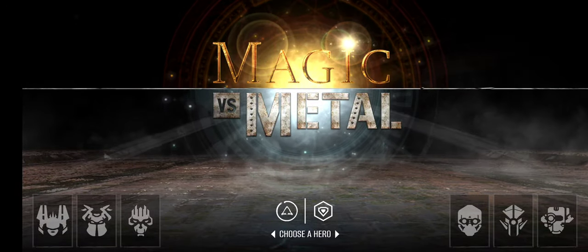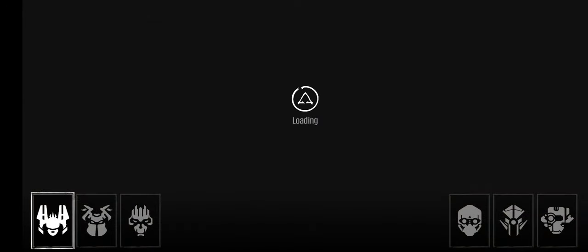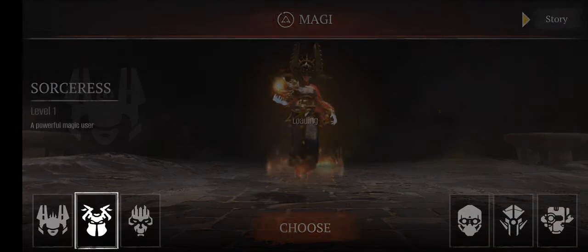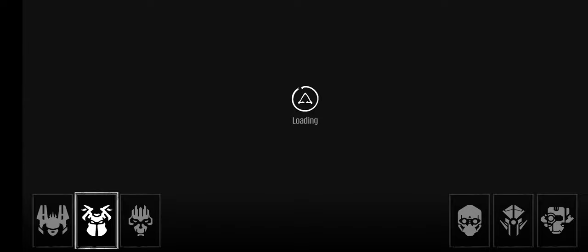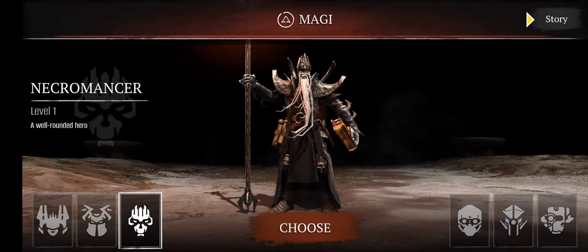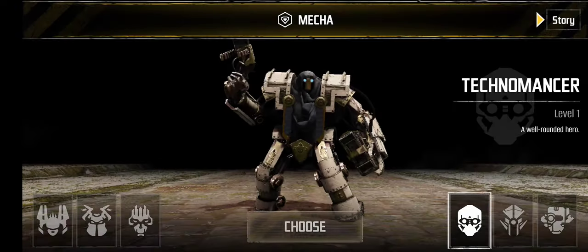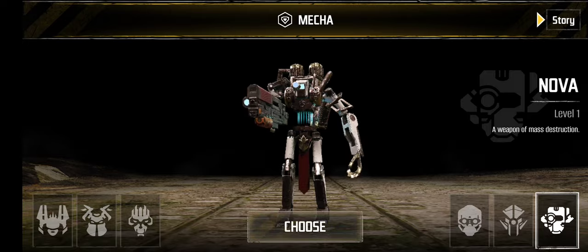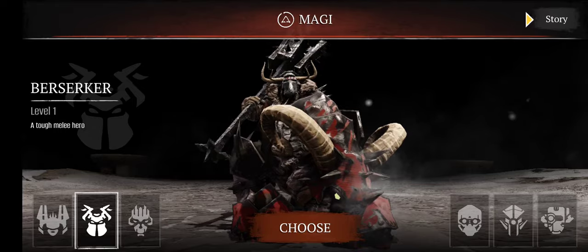This is couple gaming, today we're trying out Magic versus Metal. Look at that metal hole — damn, that looks nice. And let's see the other one, the necromancer — that looks good. Now on the metal side, they look stupid. I'll go with this one, the riding thingy.